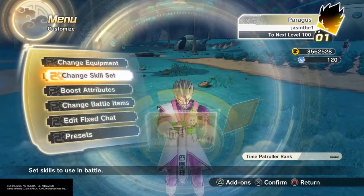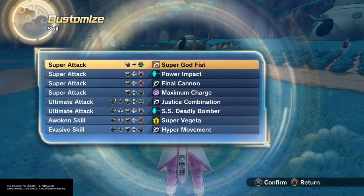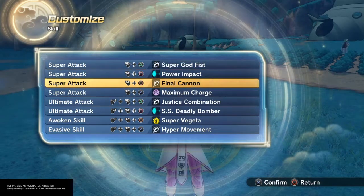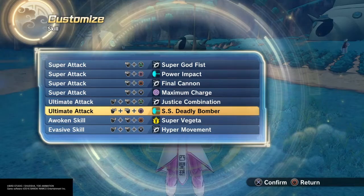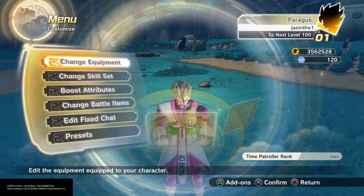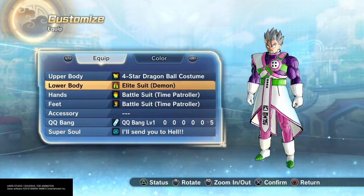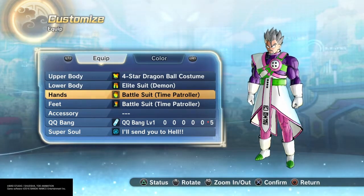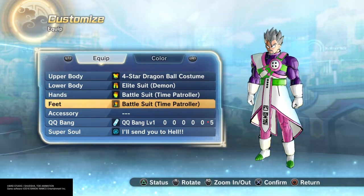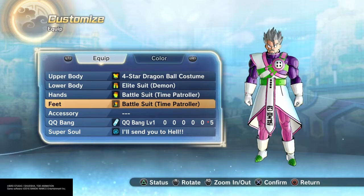This is preset 1. I have preset 2 just in case you don't like these colors. For the skills, I used on both of them: Super Godfist, Power Impact, Final Cannon, Maximum Charge, Justice Combination, SS Deadly Bomber, Super Vegeta, and Hyper Movement. For the equipment, I used 4-star Dragon Ball costume, Elite Suit Demon — you can use any of the Elite suits — Battle Suit Time Patroller, any of the Battle Suits for feet and hands.